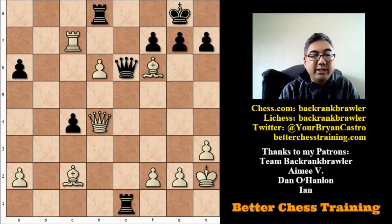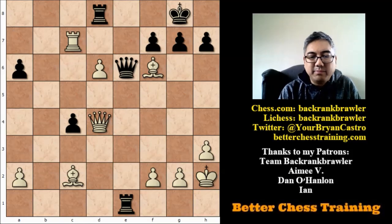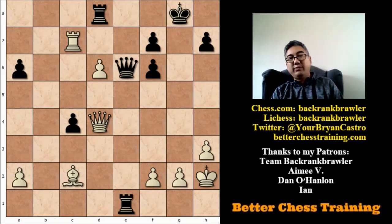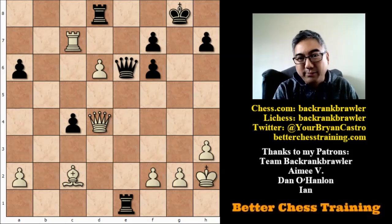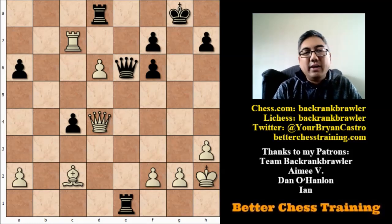Queen takes f6 would hold for black. But instead, g takes f6 was played, and now there's another tactic. Pause the video if you want to try to find what Tal played here — a very strong tactic that Geller apparently missed in calculations.